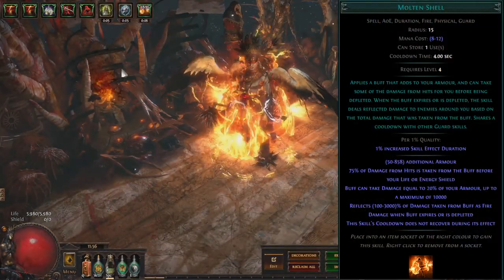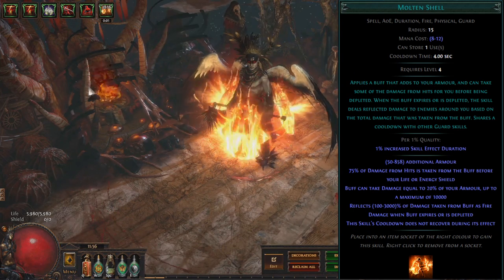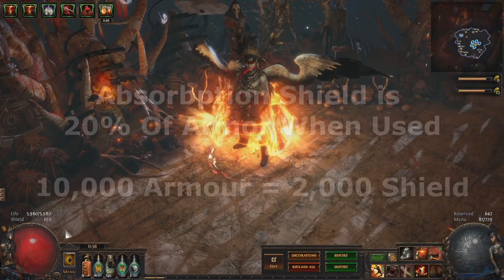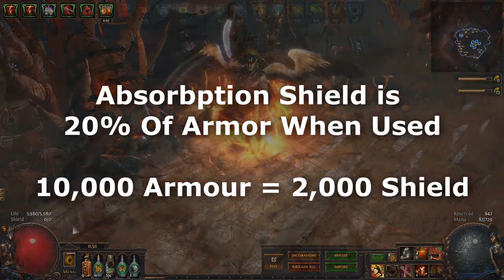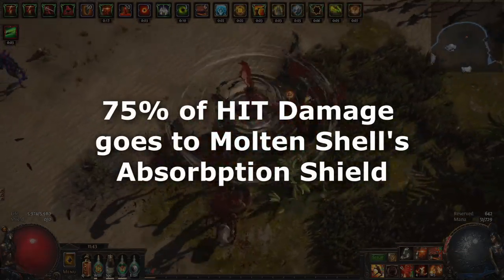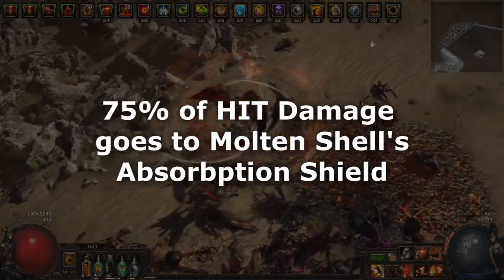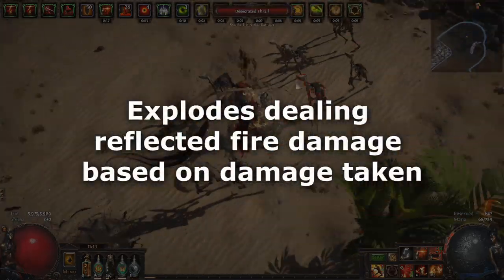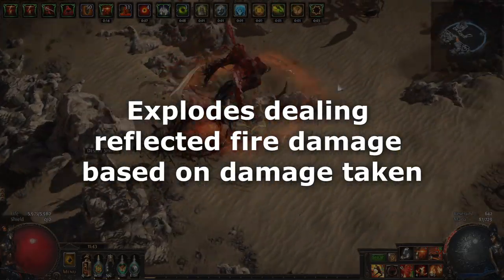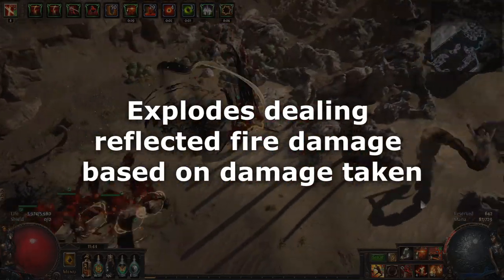Molten shell lasts 3 seconds and provides some armour, 50 at level 1 going to 858 at level 20. It then gives you a damage shield similar to steel skin that is based on 20% of your armour when the buff was created, so if you have 10,000 armour it will give you a molten shell that can absorb 2,000 damage. Molten shell absorbs 75% of incoming hit damage with the damage absorbed going to the health pool of the molten shell and the other 25% going to you. Molten shell also explodes dealing between 100 and 3000% of the damage taken to it when it expires or has its health pool depleted.